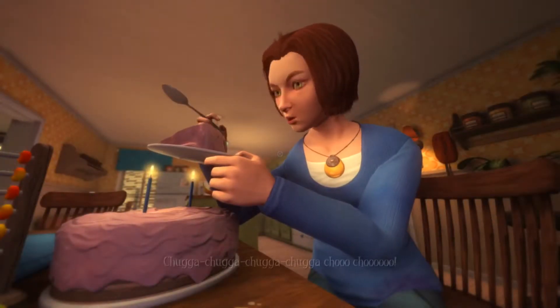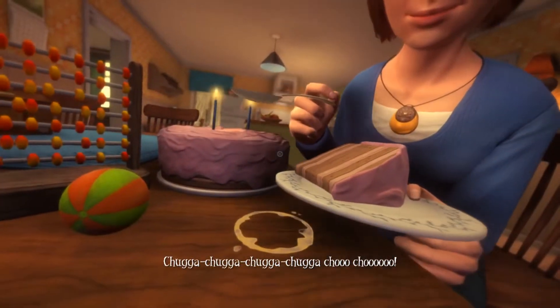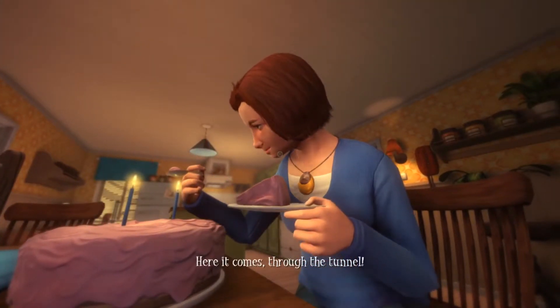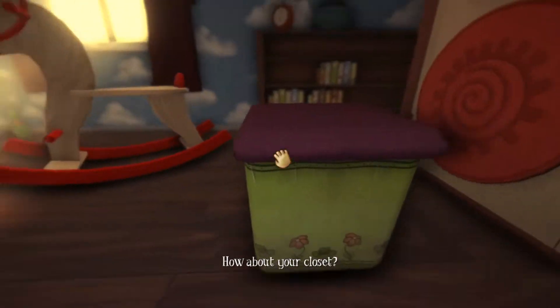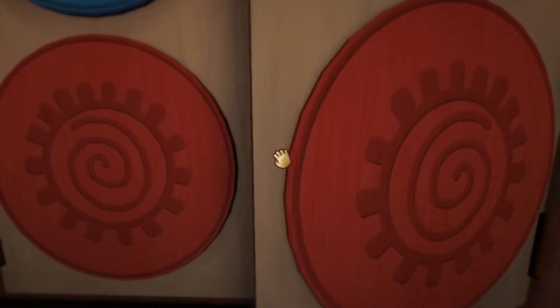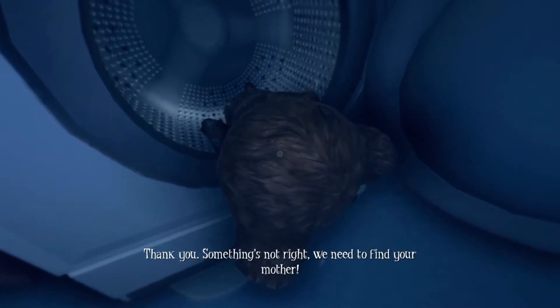The story of this first-person horror survival game starts on our character's second birthday. The party consists of just mom and the baby until there's a knock at the door and an argument between mom and someone we don't see. We eventually get our birthday gift — a living teddy bear — that we have to open by ourselves and then look for. After rescuing Teddy, our mission becomes finding mom.